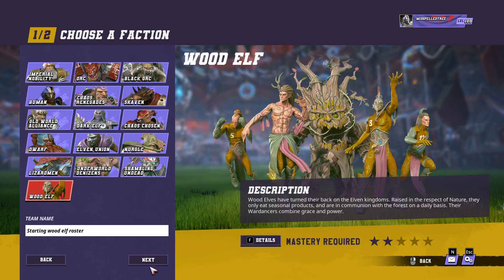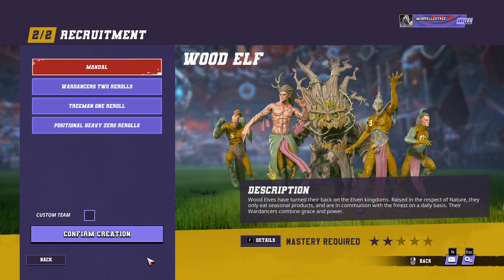We'll select Wood Elves and then we'll call the team just for now 'Wood Elves starting roster.' One new feature they've added this new season of Blood Bowl 3 - we're into Season 4 - they've added some more default roster builds. You've always got the option of just building your own roster manually, but they've also given some new roster builds for each team to try to help players who are less familiar with roster builds to get their teams going straight away.